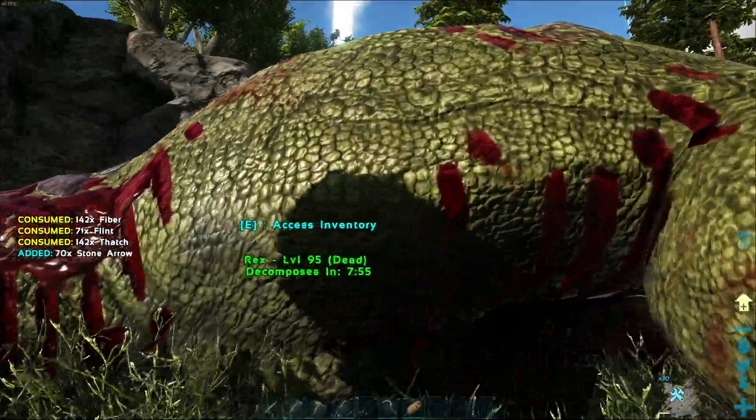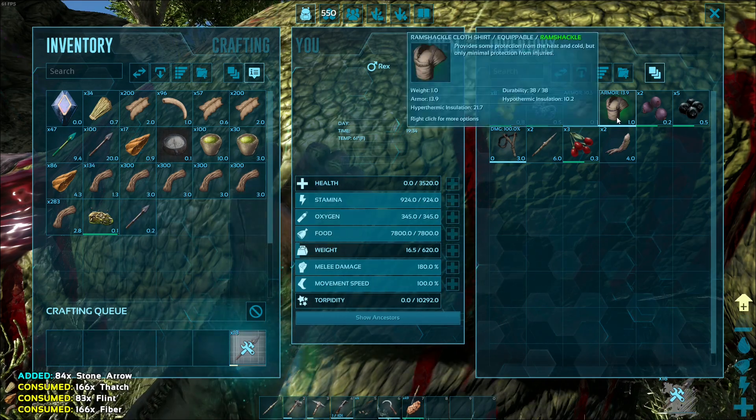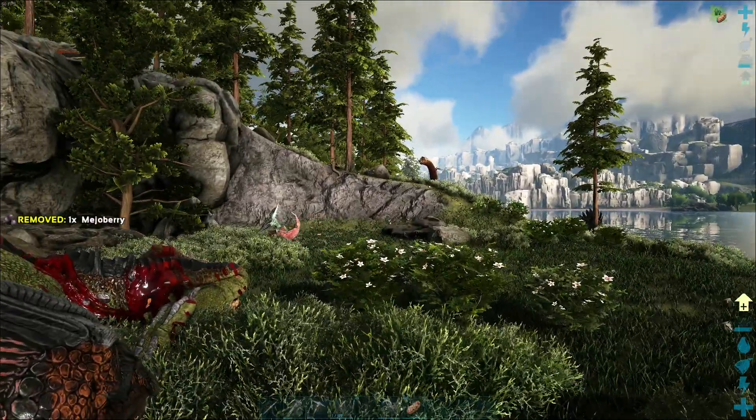One of our Rex buddies — this is the 95. I feel like he actually had pretty good stats for a 95. Well, 95 is down. That Bronto was probably the culprit right there.